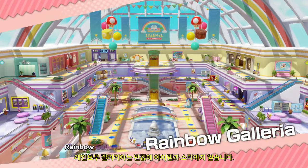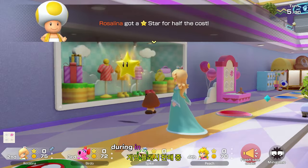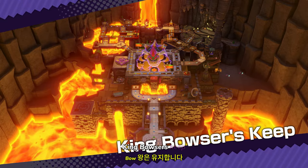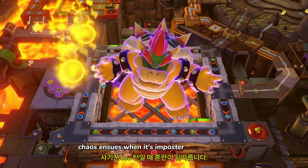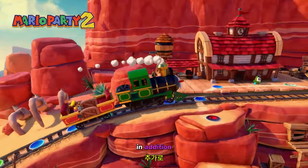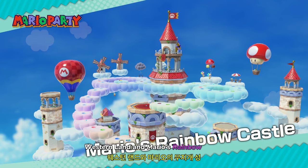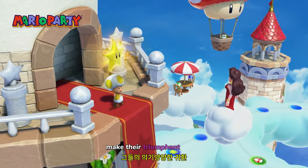Rainbow Galleria — get items and even stars at half price during in-game flash sales! King Bowser's Keep — chaos ensues when it's Imposter Bowser's turn! In addition, Western Land and Mario's Rainbow Castle from previous Mario Party games make their triumphant return!